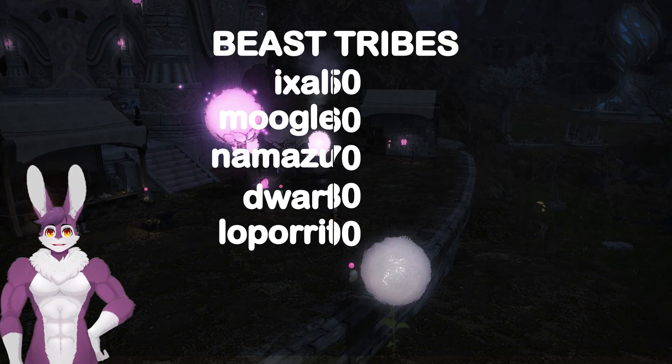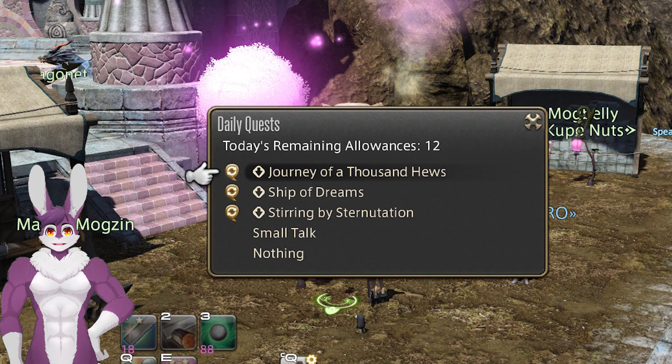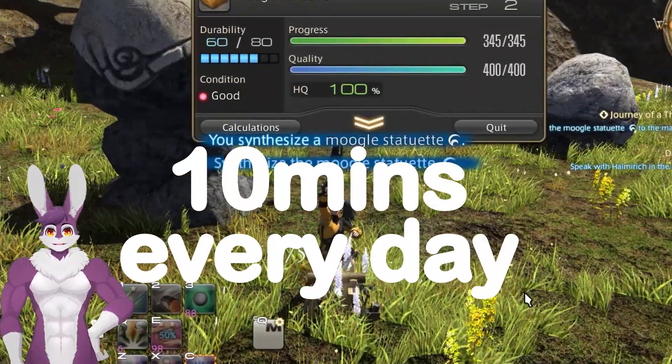At level 50, we have Daily Beast Tribe Quests. These are available every 10 levels with a different beast tribe. Accept three quests daily to get a quick boost in experience points. These can be completed in about 10 minutes every day.